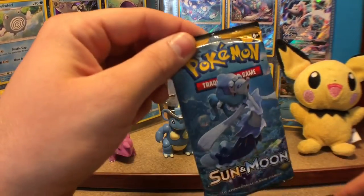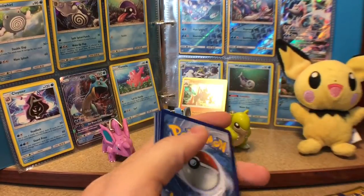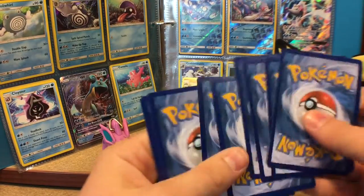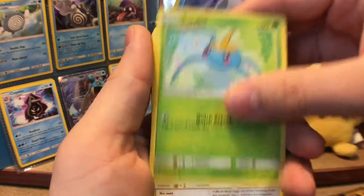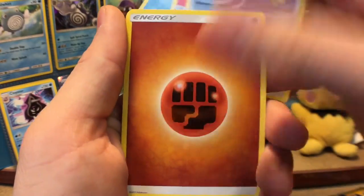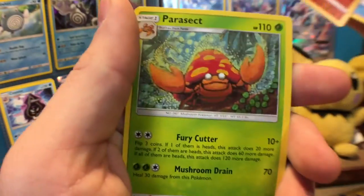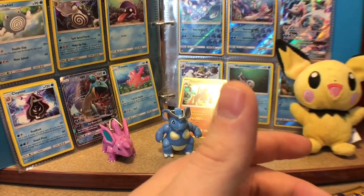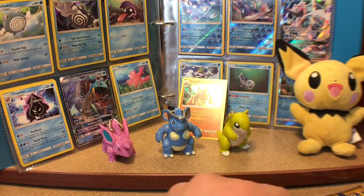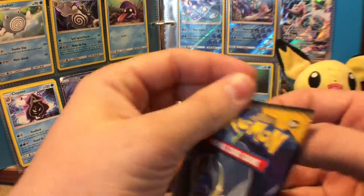Here we go, Primarina. Let's get some third-to-last pack magic here. Don't look at the code — dang, it's hard not to. One, two, three, four, one, two. No need — praying for pulls. Wingull, Surskit, Yungoos, Litten, Fero Energy, Fighting, Ultra Ball, Boldore, Timer Ball, reverse Passimian, and a Parasect. I don't think I had a reverse Passimian, so the ratios have not been kind.